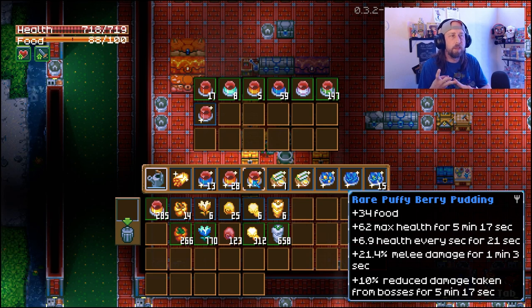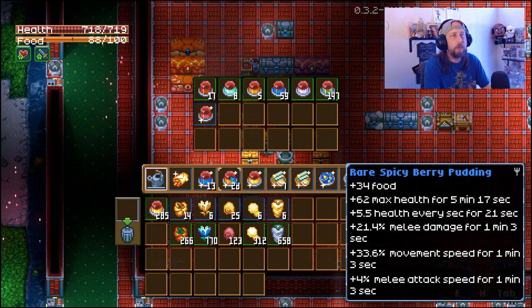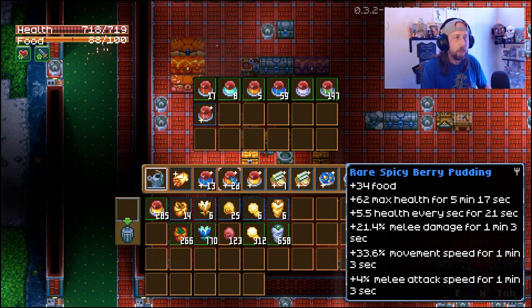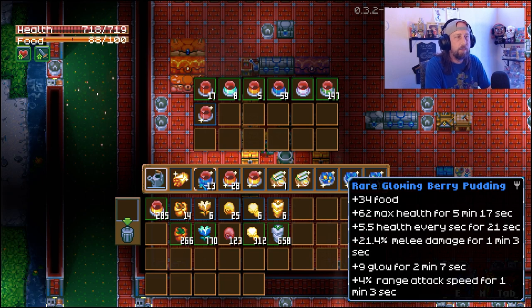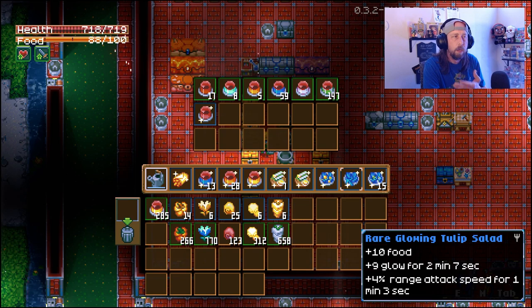The rare puffy berry pudding gives 34 food, 62 max health for 5 minutes 17 seconds, plus 6.9 health every second for 21 seconds, 21.4% melee damage for 1 minute 3 seconds, and plus 10% reduced damage taken from bosses for 5 minutes 17 seconds. That's four different bonuses on that one. The rare spicy berry pudding gives 34 food, 62 max health for 5 minutes, 5.5 health every second for 20 seconds, 21.4% melee damage for 1 minute 3 seconds, plus 33.6% movement speed for 1 minute, and plus 4% melee attack speed for 1 minute - five to six different bonuses just from making the rare foods.